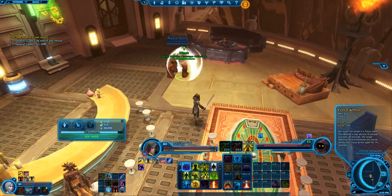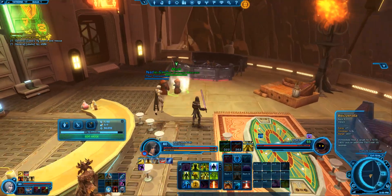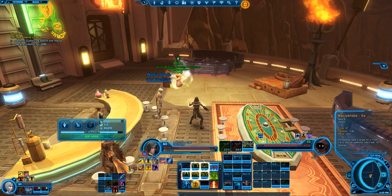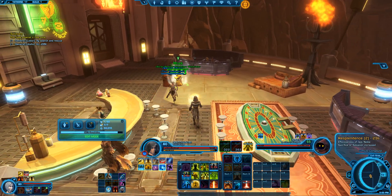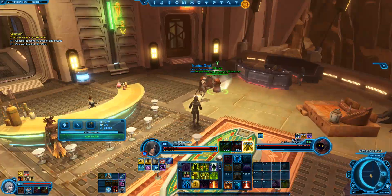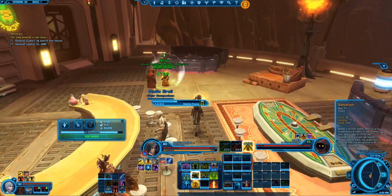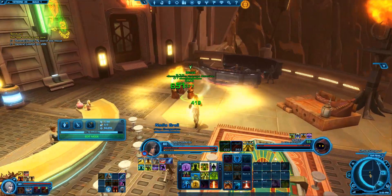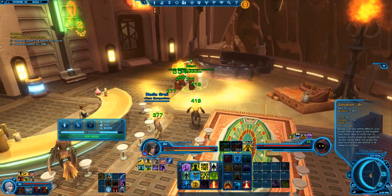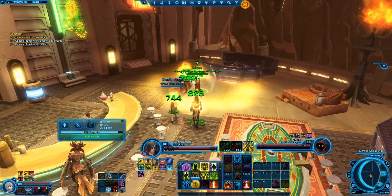It's kind of different actually. You still want to keep Force Armor on the people taking damage, but now you always want to use Rejuvenate on cooldown and use your Healing Trance. Healing Trance still gives you Resplendence, and 3 Resplendence still give you the automatic Salvation — see, it's highlighted now, no cast time. It's beautiful.